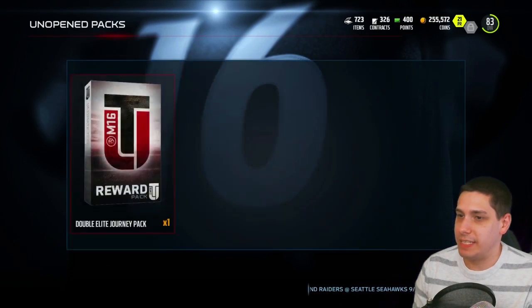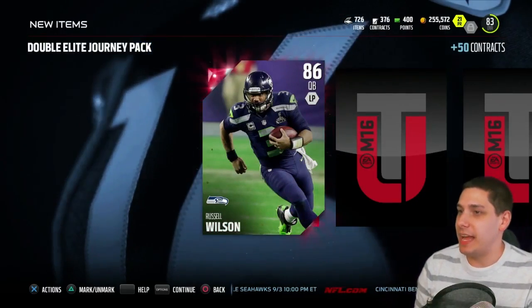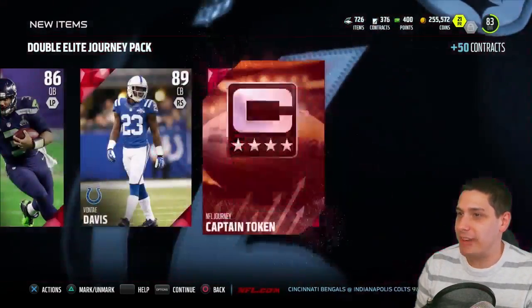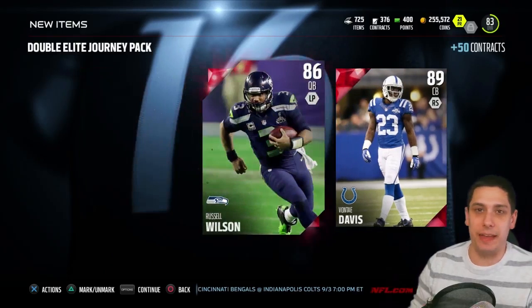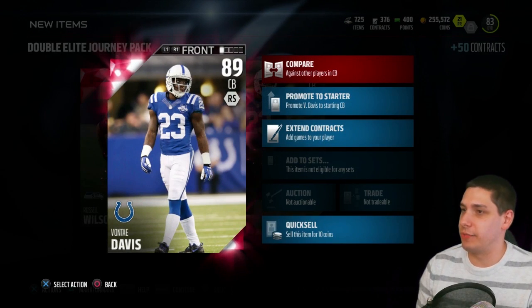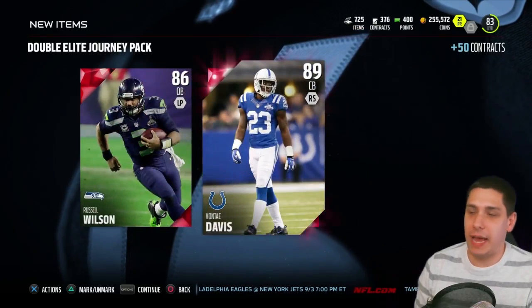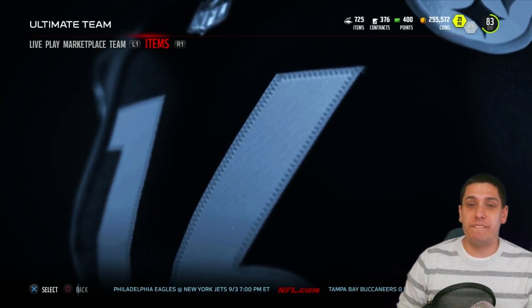The last thing we have is gonna be a double elite journey pack, so this contains two elites. Hopefully we get something good. This has been a pretty decent pack opening. Russell Wilson, let's go baby! And Vante Davis! Awesome pulls, very very happy about that. I used Vante Davis from the positional heroes all the way until the end of Madden 15 as a starting cornerback - he was beastly. So hopefully he's a beast just like last year. We've got two elite corners, a new quarterback in Russell Wilson, and a new middle linebacker. That is a pretty darn good pack opening video guys.